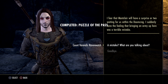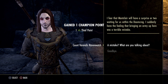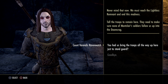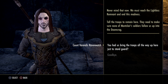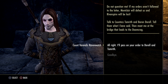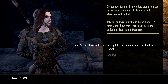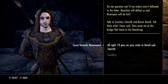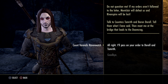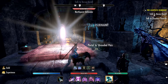I fear that Montclair will have a surprise or two waiting for us within the Doomcrag. I suddenly have the feeling that bringing an army up here was a terrible mistake. We must reach the Lightness Remnant and end this madness. Tell the troops to remain here — they need to make sure none of Montclair's soldiers follow us up into the Doomcrag. So you had us bring all the troops just to stand guard? Do not question me. If my orders aren't followed to the letter, Montclair will defeat us and Rivenspire will be lost.